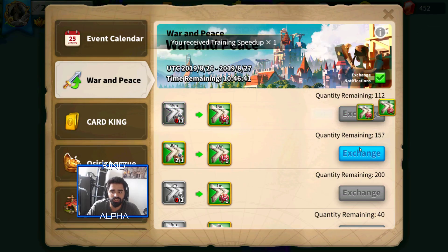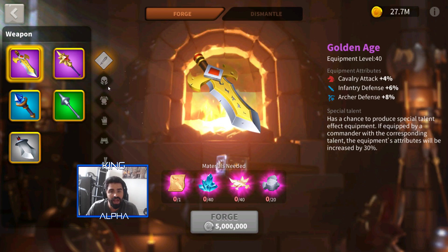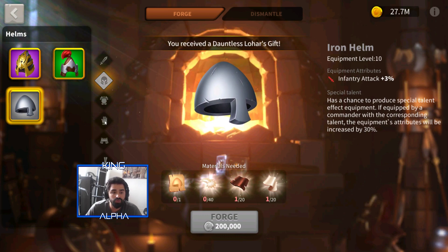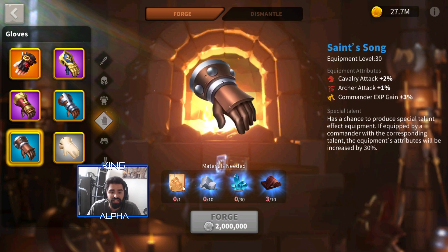If you use action points to get blueprints, it goes towards getting items for your heroes. I've decided to change my method — as an infantry hero type, I'm going to go for the Iron Helm which gives infantry attack plus three, and the gloves which give infantry defense plus two. You could even get these stats increased by 30%, which is a low chance but still really good while you're waiting to complete blueprints.